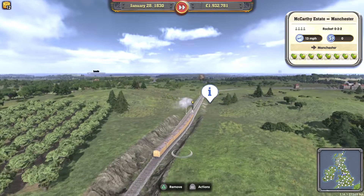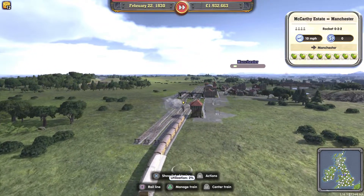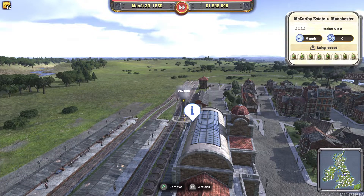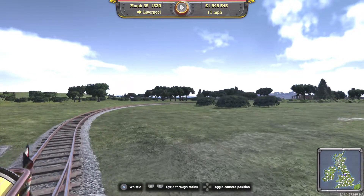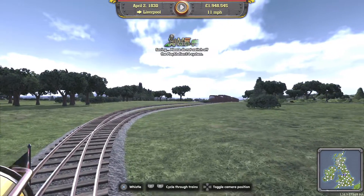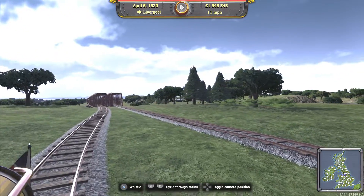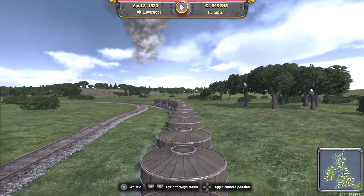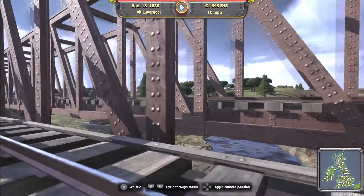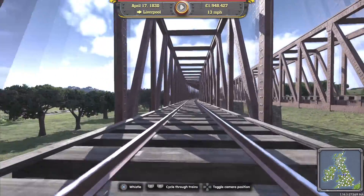There we go — you can see it's got a load of apples on board. We've got a bit of an incline here. How fast are we going? 11 miles an hour — that's not bad. That cargo is whatever we've picked up from Manchester for Liverpool. Oh, I can ride on the front! Look at this bridge work — I did that, well I paid for it anyway. How good does that look? I love it.